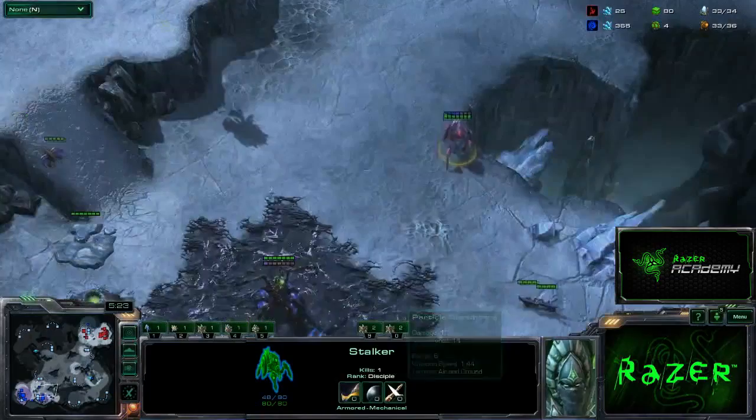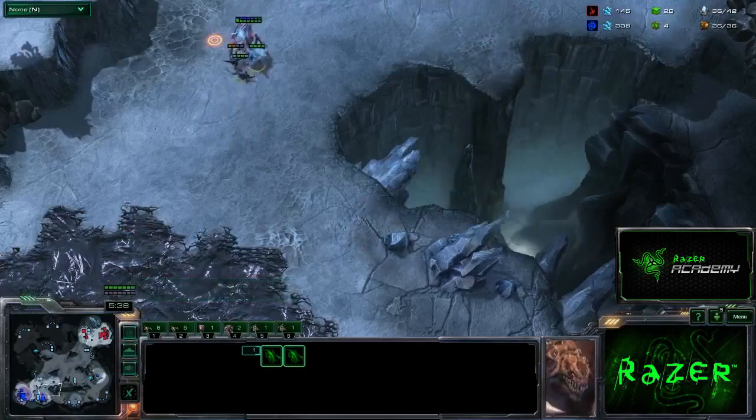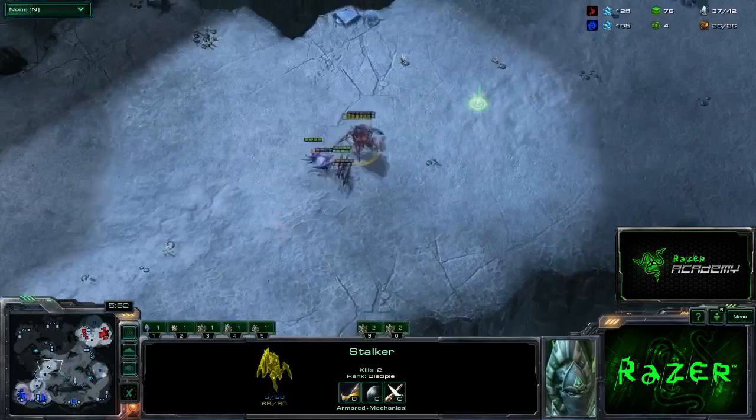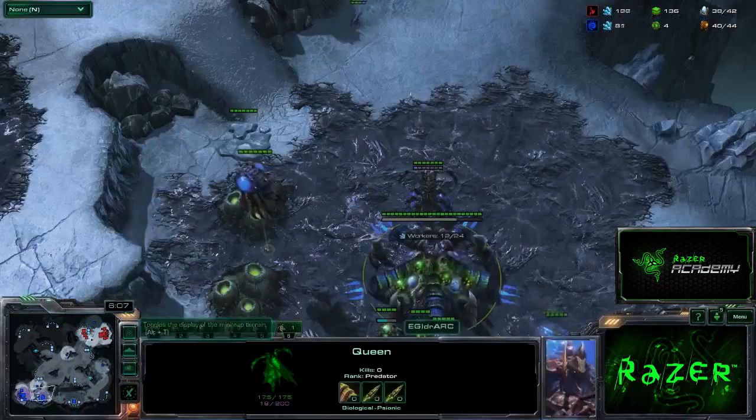Here we see him poking with a Stalker — that's very common, and another big perk of the gateway-first kind of play, and also another reason you need to get a Speedling upgrade out earlier than normal. The Stalker is essentially untouchable off of Creep, as it is the exact same speed as a Slow Zergling — it can always get away safely as long as it doesn't get surrounded. With decent Stalker control, any Protoss can get pretty good map control, force some Zerglings out of you, maybe get a Drone kill, and slow your Queen down for any potential air harass.